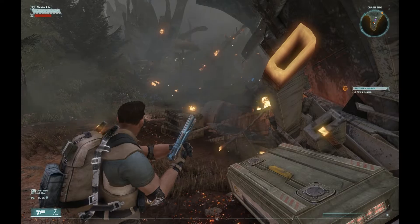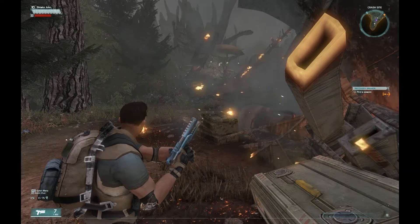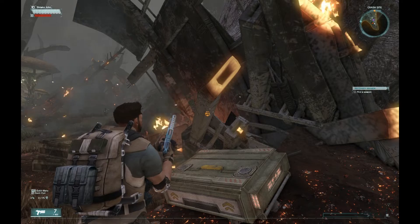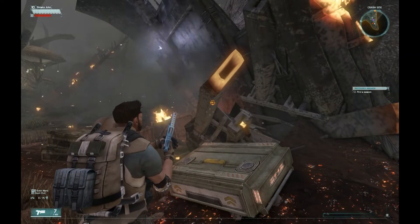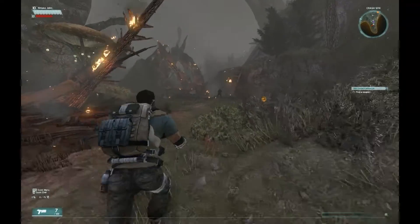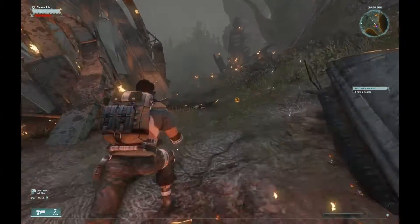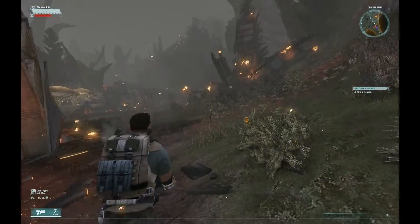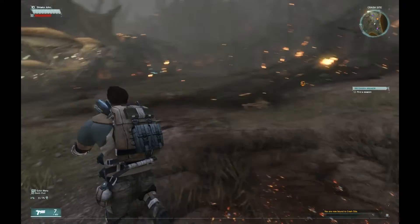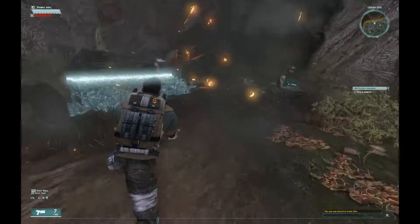Everybody starts out with a pistol, and as I mentioned in my character creation video, your origin determines which second weapon you pick up in the tutorial. I picked Veteran, so my second weapon is going to be an assault rifle, 149 meters away. If I hit Left Shift I run faster — you can tap it when you need to, or just hold it down and not worry about it.